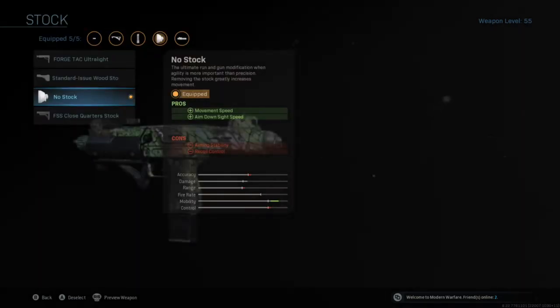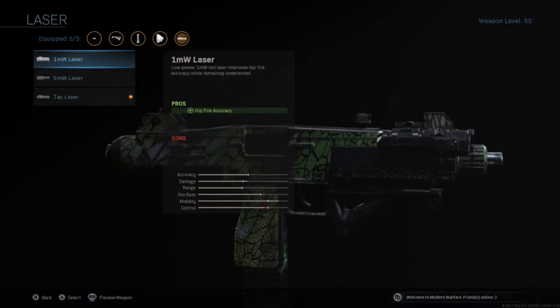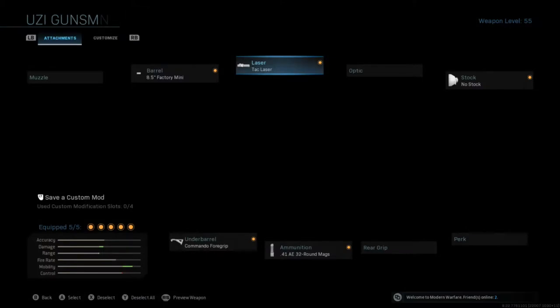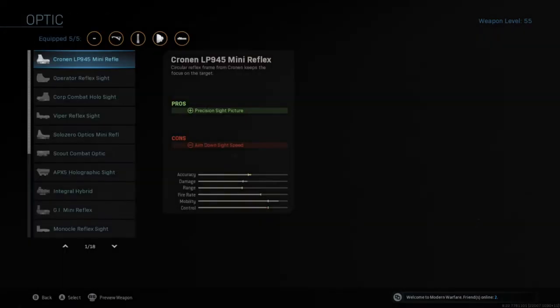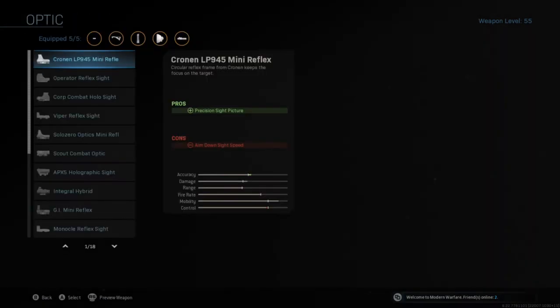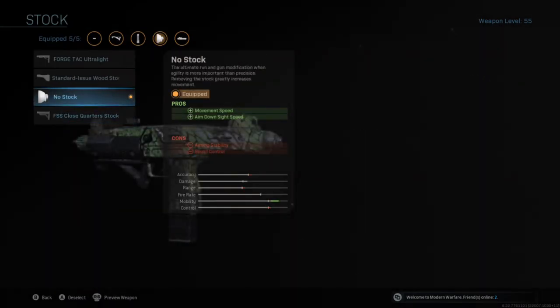And then finally we have no stock, for faster movement speed and faster aim down sight speed, at the cost of less aiming stability and less recoil control. That's the main reason we want to use the attack laser here. The attack laser gives you back the aiming stability that you lose from no stock, which makes the trade-off less noticeable.